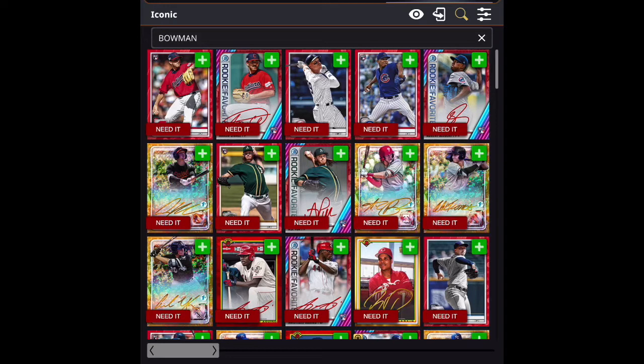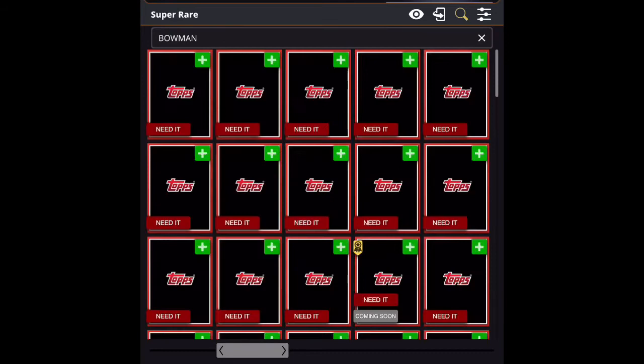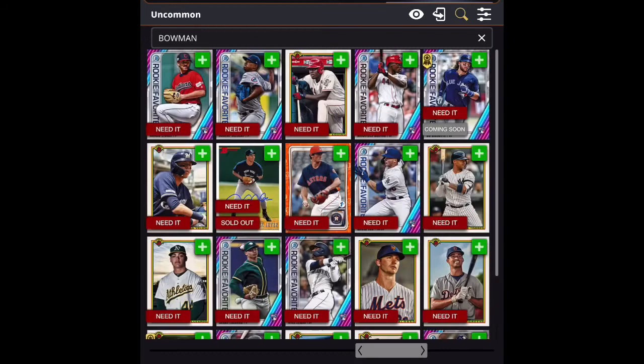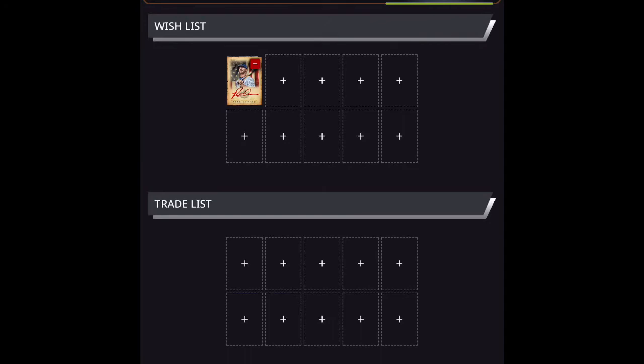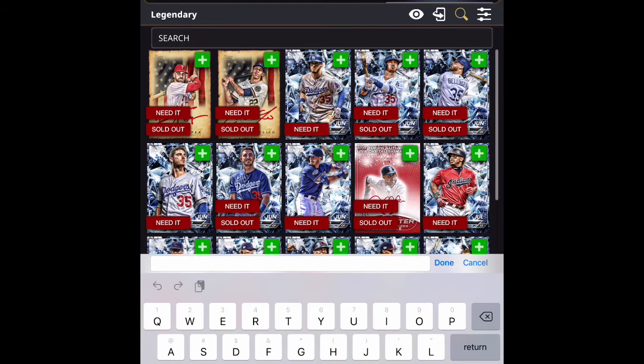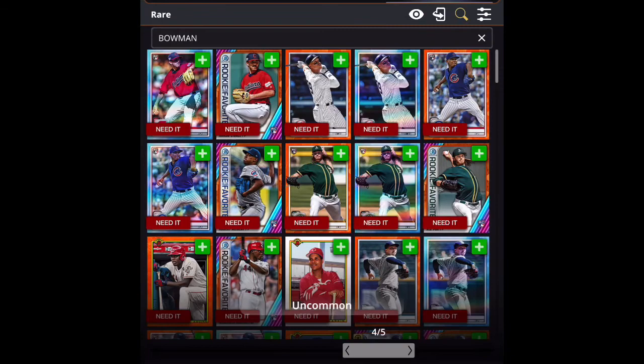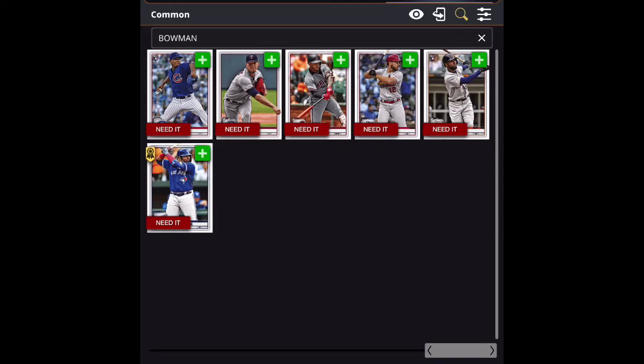I click apply and there are the Bowman cards. As I move across the bottom of the screen using the bar, it gives me super rares and rares and shows me which cards I need. I can select those into my trade list. I'll cancel this and get back out — there I am in my wish list. I'll click on the plus next to Alonso and type in Bowman in the search, just as I did a moment ago, and click on Bowman to bring up what I want.